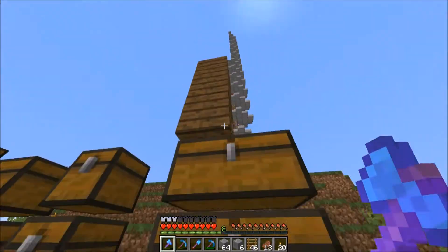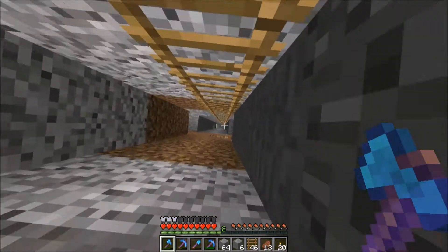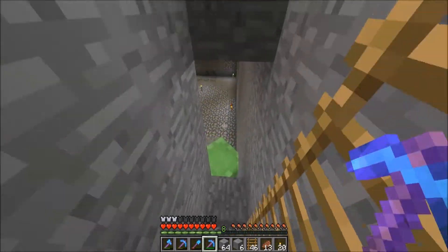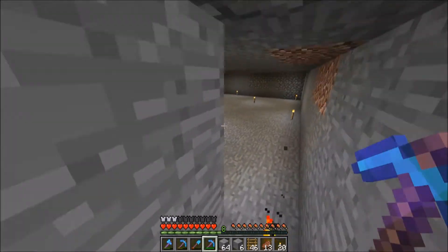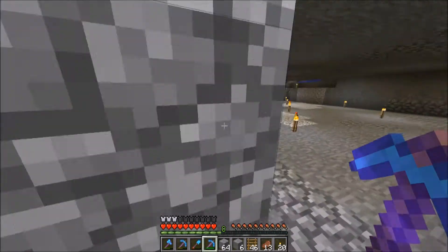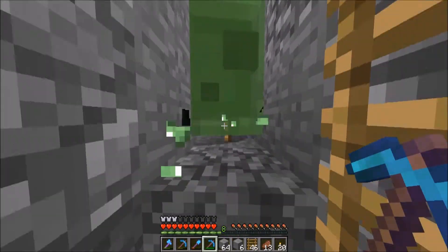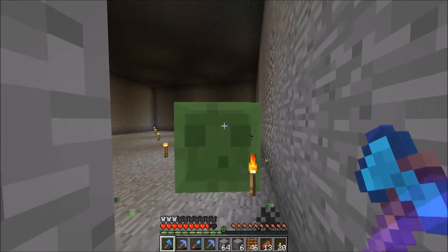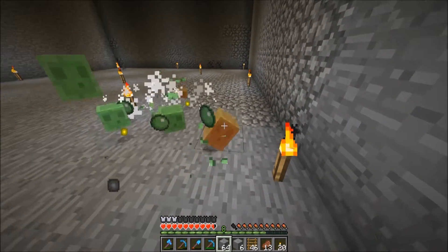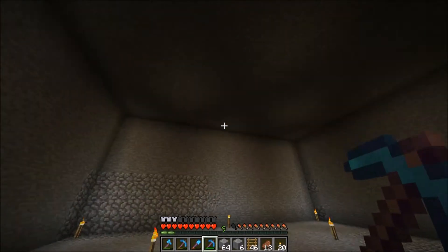I went back to my main base and grabbed my silk touch pick because when I'm mining all this stone I don't want to resmelt it just to make it back into normal stone. So I figured I'd mine it out with silk touch. Oh, we got a big slime — let's see. Yeah, I think this will do pretty good. These guys are pretty dangerous now, I've almost gotten killed by two of them. Anyway, with the silk touch pick I can get all the stone straight from it. We've got one layer done, more to go.